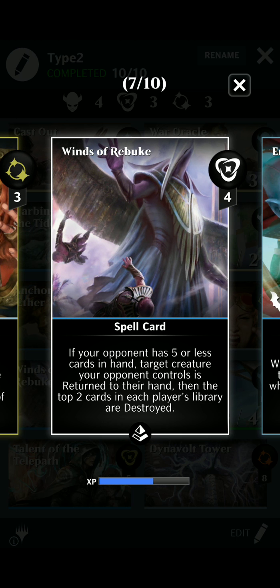Overload — disable the first creature. Winds of Rebuke only costs 4 and it's a common. It's still able to return a creature to the player's hand and then destroy the top 2 cards of each player's library. That's fine with me. In regular magic I'd be worried, but in this game you have unlimited amounts of cards coming back to you. You never know what's coming up next, so it doesn't really hurt you getting rid of the top 2 cards in your library.